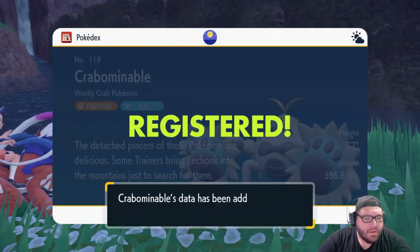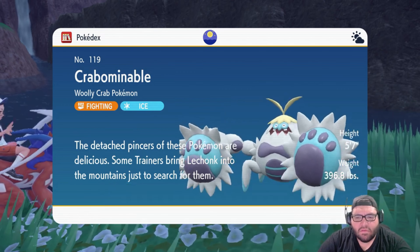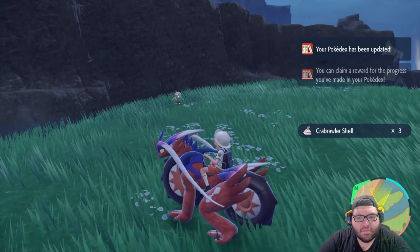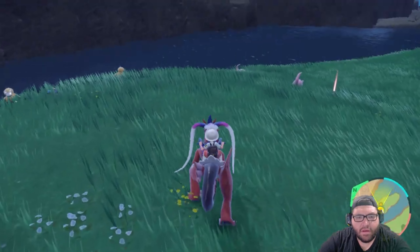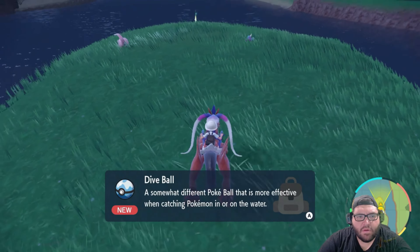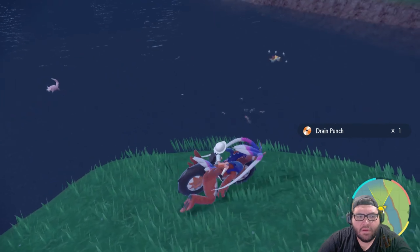Let's see — the Woolly Crab Pokémon. Damn, it's huge. His hands are like as big as his whole body. Nothing else to see here, just caught another Pokémon. I'm going to run past Slowpoke here. A Dive Ball and a TM — what do we got? Drain Punch. Wow. And we don't have Arrokuda yet.